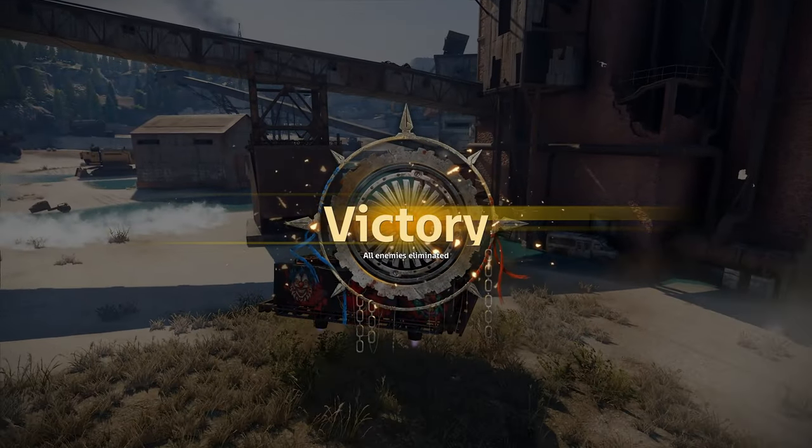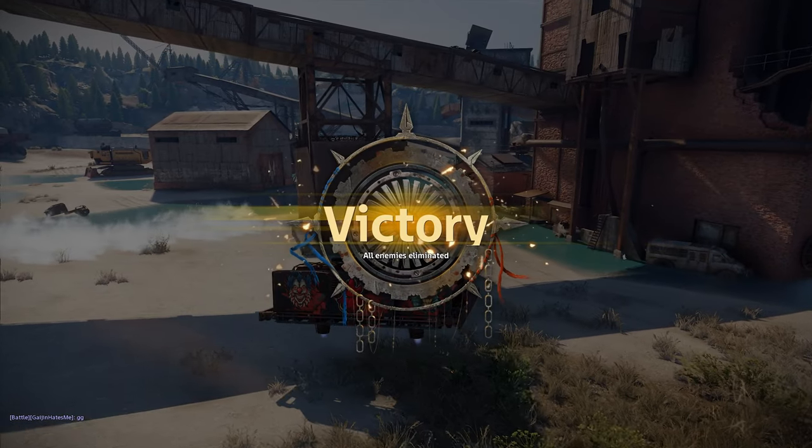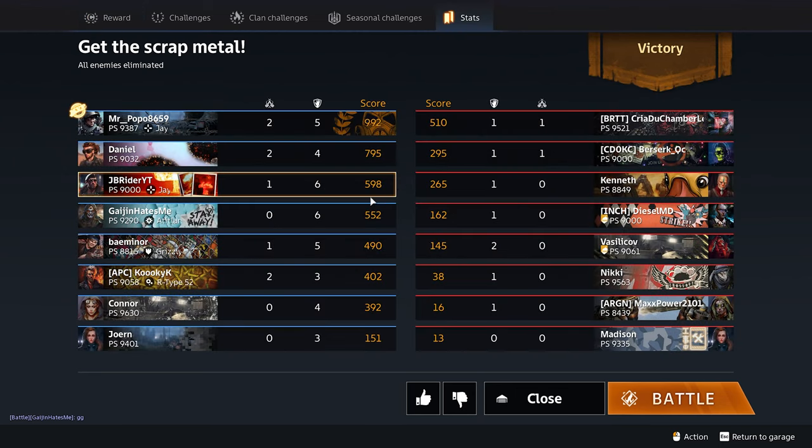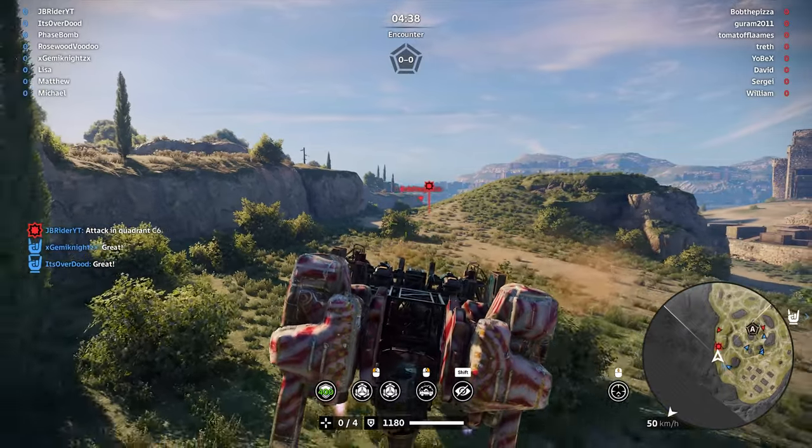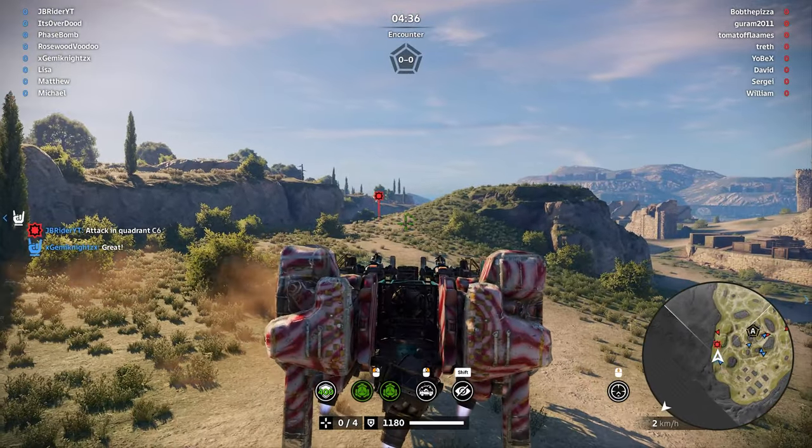This build is probably gonna be really great in Confrontation because this one is at 9k - hell yeah. Pretty close to MVP again, but let's switch to the second build. We're at the Fort. This second build is at 15k.